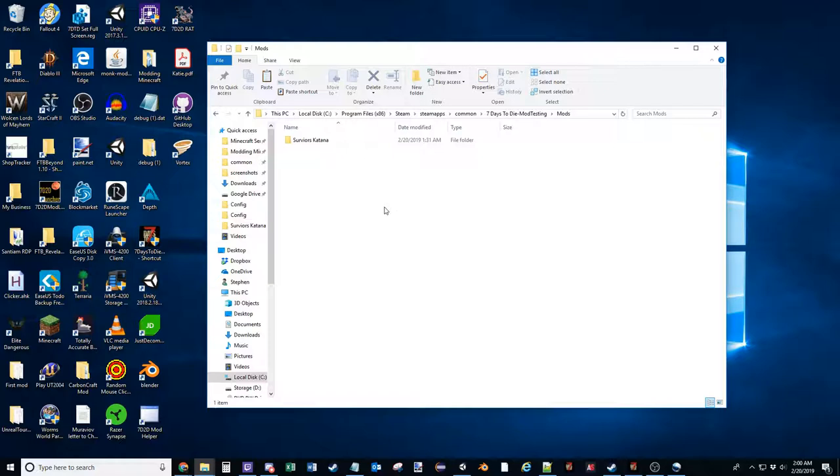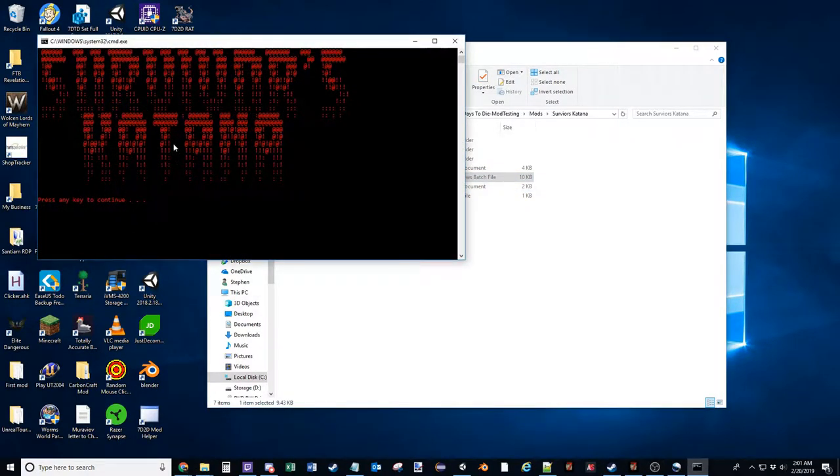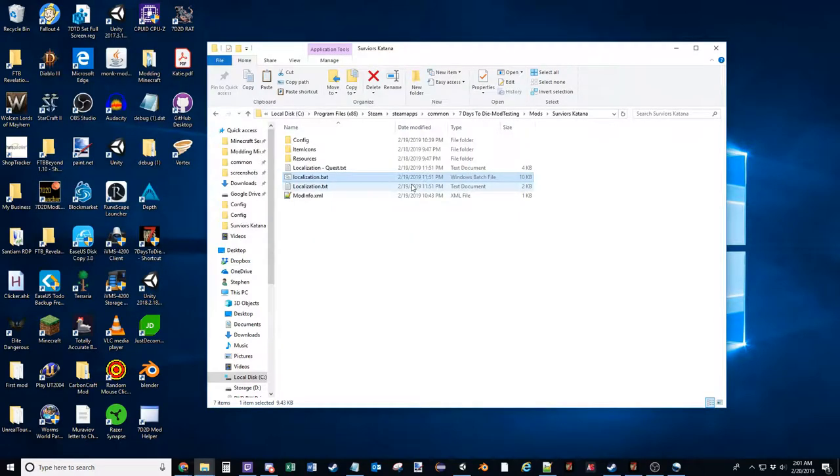Instead of manually copying over the localization entries and making things more complicated, I've gone ahead and created a batch script. Simply run it — it'll bring up a prompt explaining what it is. You press any key, and it has everything you need to know. It's fairly simple and straightforward: press one and enter, and it puts everything inside of the localization.